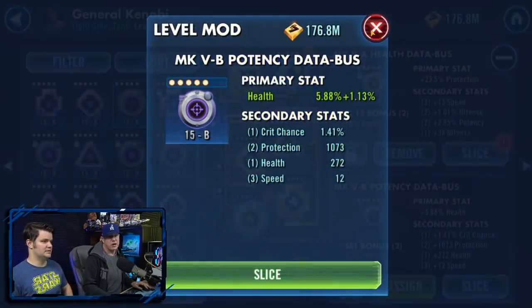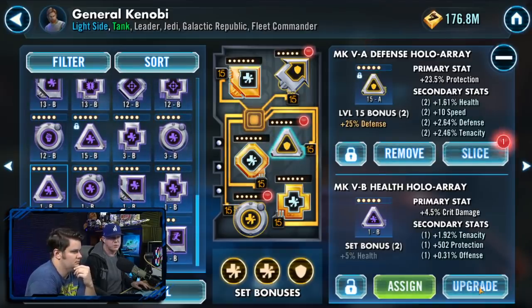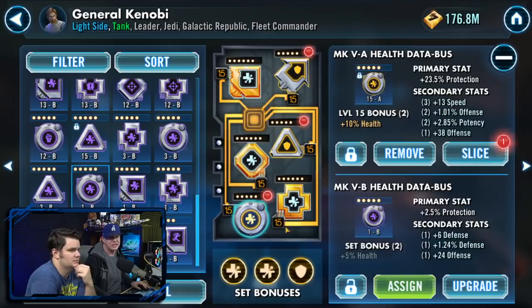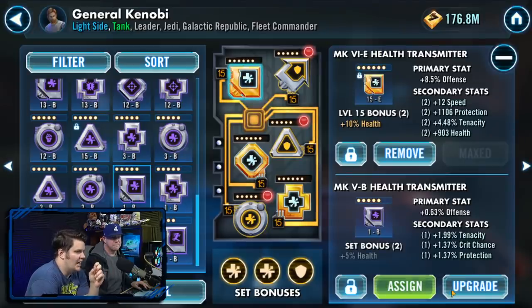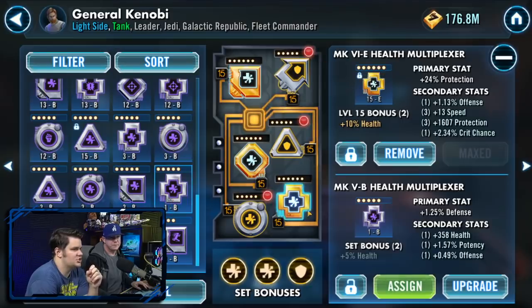That's a great mod — decent mod. So we're going to go through every single one of these purple mods, take them to level 3. It only costs 3,000 credits — it costs almost nothing to do this. Really, the purpose of leveling these up is you're hunting for that speed secondary. This is a cheap way to do it — cheaper than buying the mods outright.